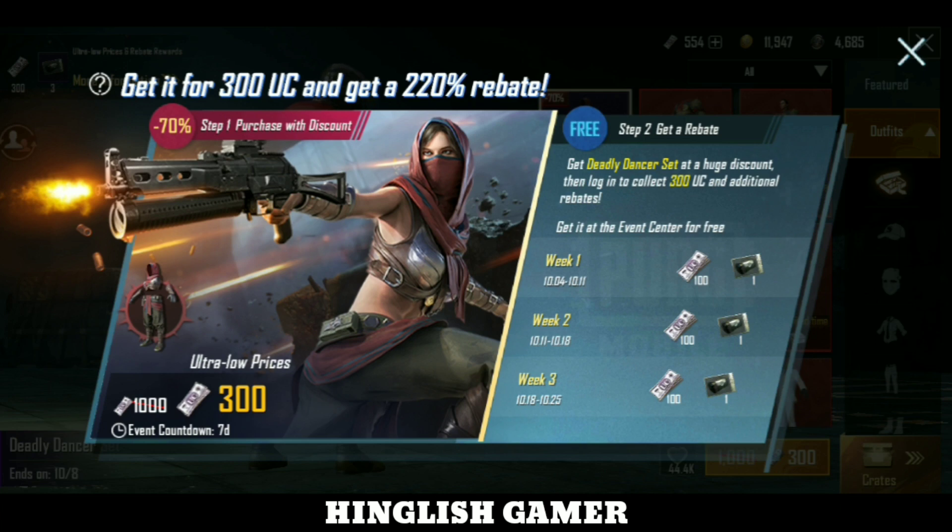First of all, you will have to spend 300 UC. Then slowly you will get your 300 UC back with the dress. There is a free step one — the purchase with a 70% discount. We will have to earn 300 UC and then complete 4 weeks. Week 1 will start first, and we will get the free event reward.